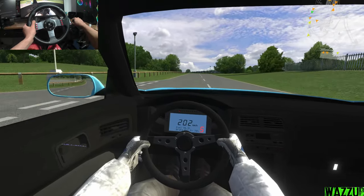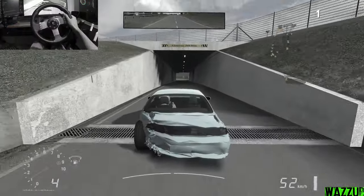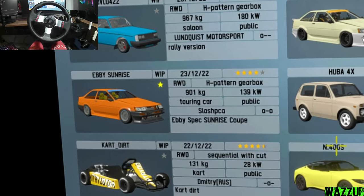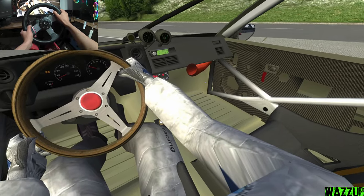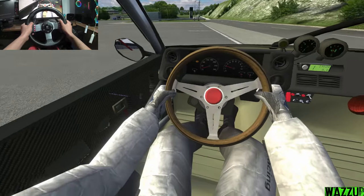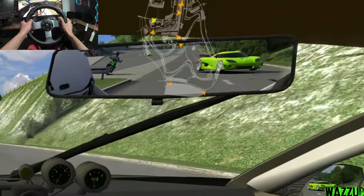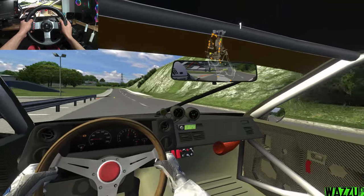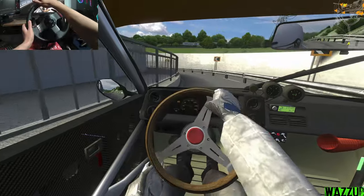I'm gonna change the car. Look at my car right there — I'm gonna try this car, man. This one feels less aggressive. The interior looks clean. I'm wearing the seat belt as you can see. That's crazy. I like the dashboard right there.